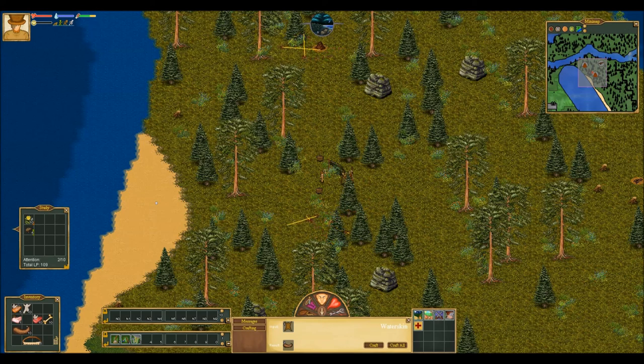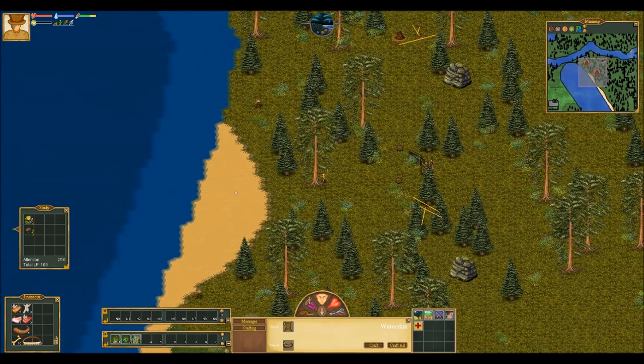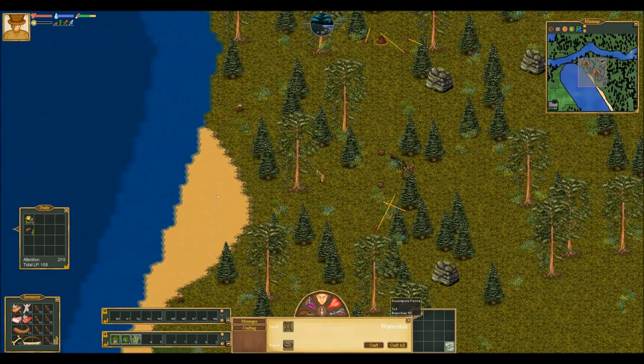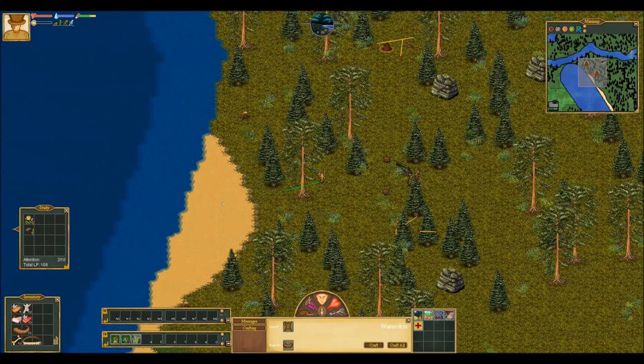Another thing I would like to discuss is we need a fence to defend ourselves against beasts. Not that we can rely on it too much, but it's always something. To start off we need a lot of branches. We should start with a corner post — this one takes 10 branches to build.